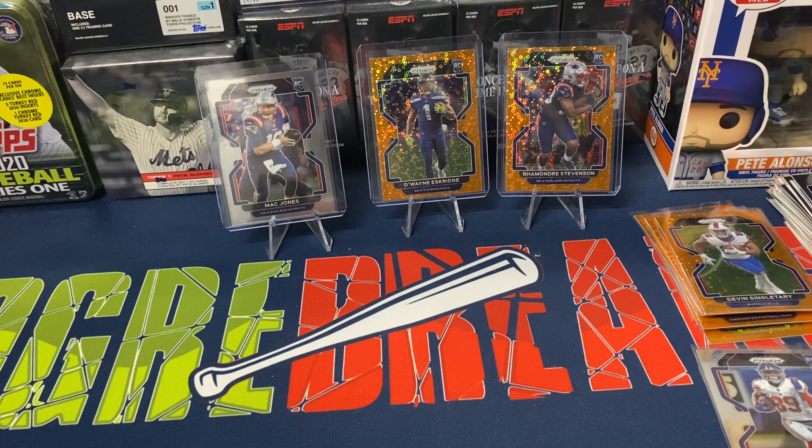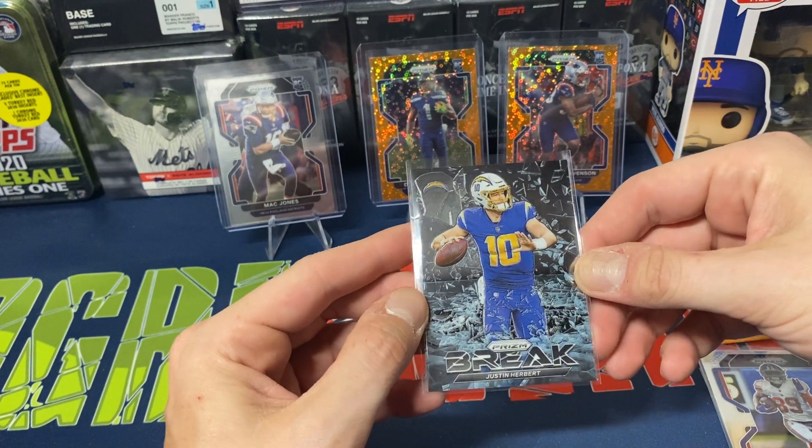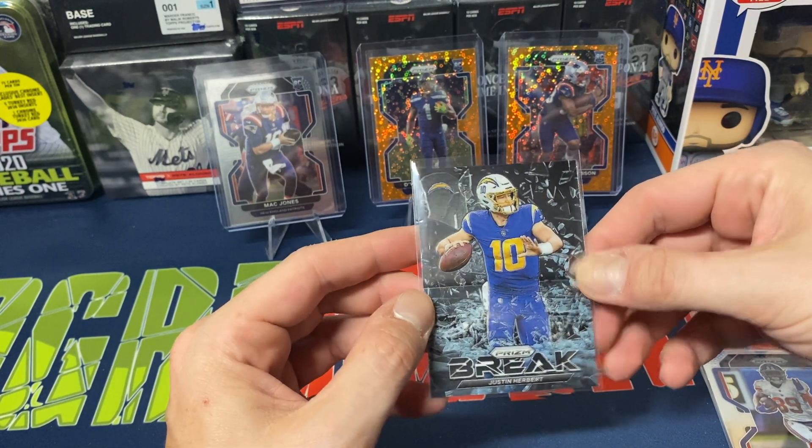Curious to see how Zach Wilson does this year, which will obviously help out how Elijah Moore pans out too. And then a couple of Herbert inserts which are pretty sharp looking. I really like the Prism Break one — I was trying to sleeve it as I was closing the video, but I really like the look of this one.